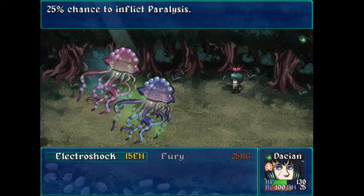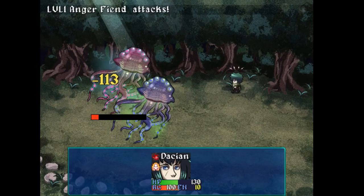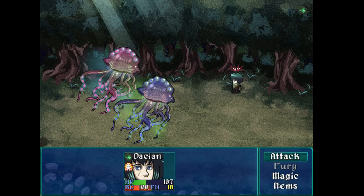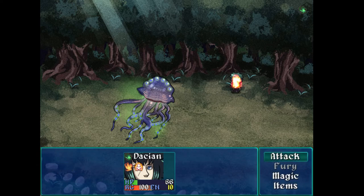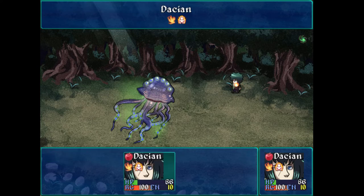Electroshock certainly did a lot of damage. I do a whole bunch of damage now that I'm enraged. Electroshock still does a lot more damage than my basic attack. But look at that burn — 37 damage to me. That's like 15% of my health. That's a damn scary debuff and I don't have any way to remove it. And if I don't kill him this turn that's probably going to kill me. So I have to use my last healing item, and this is my second battle of the game and I'm already out of healing items.